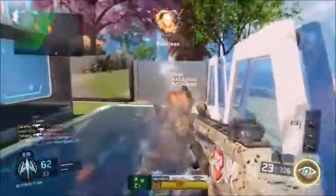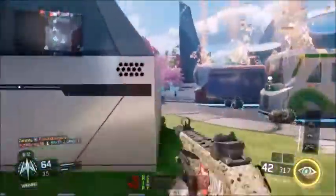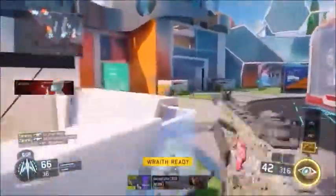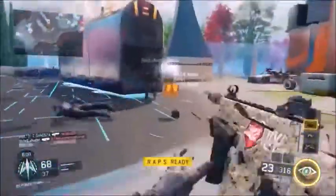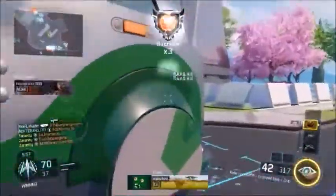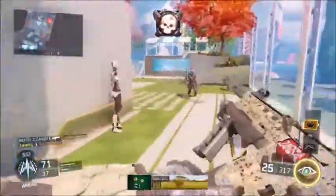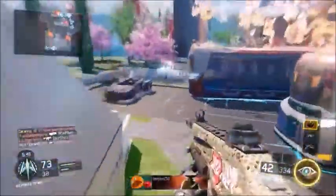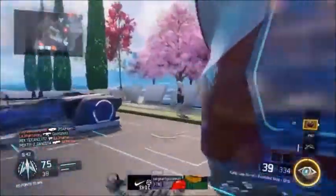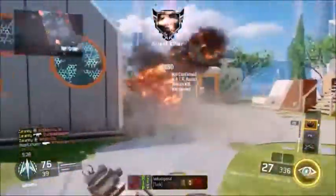No secondary weapon — you don't really need anything. Perks are flak jacket, extreme conditioning, tactical mask, and scavenger. For the third perk you can use tactical mask or awareness — they're both amazing — but I use tactical mask because I don't want to get flashed or stunned. Flak jacket because I don't want to take explosive damage. Extreme conditioning to get that extra sprint so I can quick-draw my gun. And scavenger so you can pick up ammo instead of picking up weapons with FMJ.